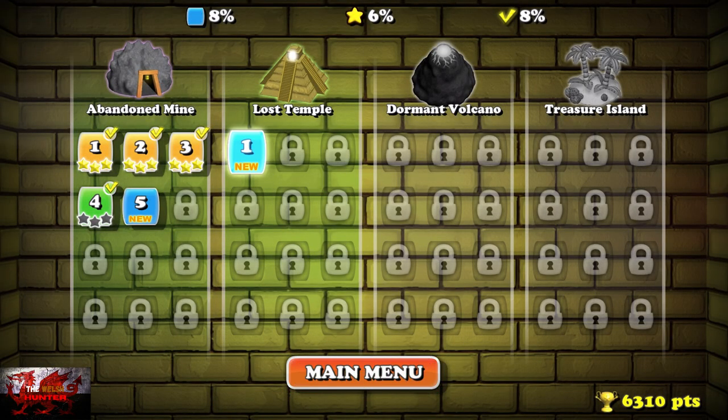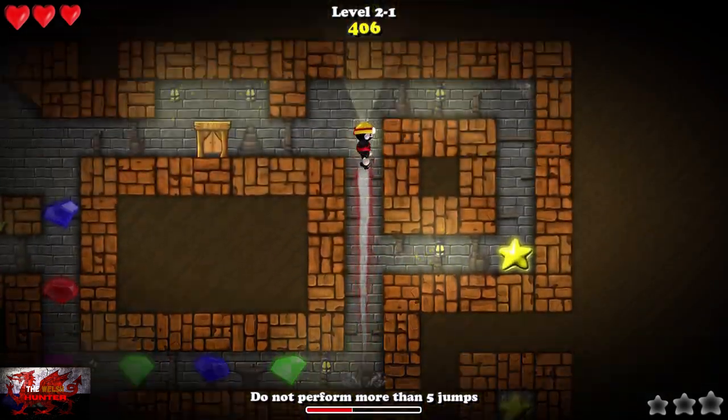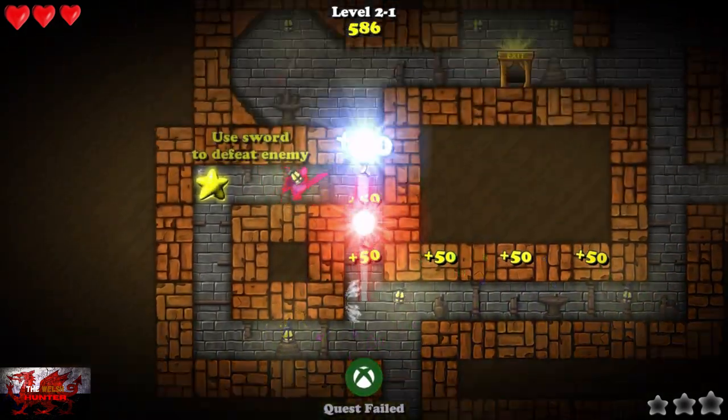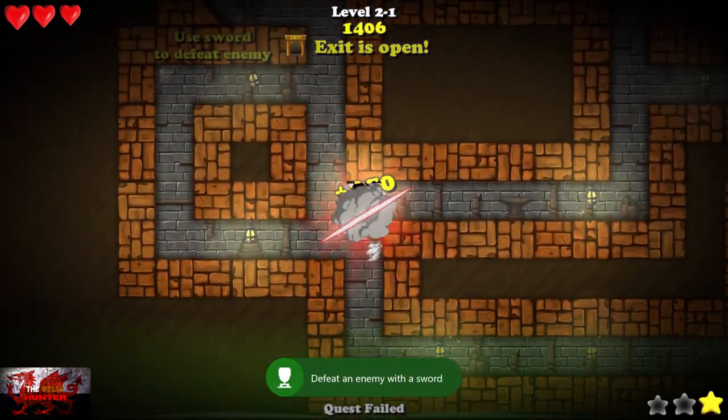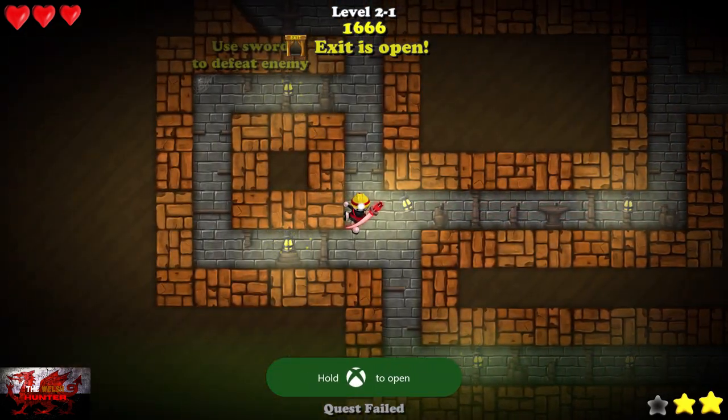For the last achievement you should have just one left. Go back to the main menu and go to the Lost Temple. Head to the left to get our sword, then head to the right and down — that's where you're going to fight and kill the enemy. That should be all 10 achievements complete!